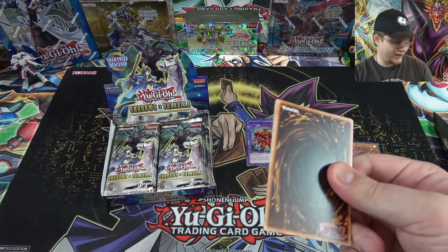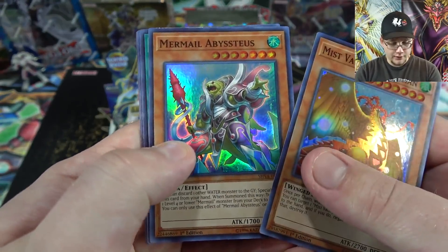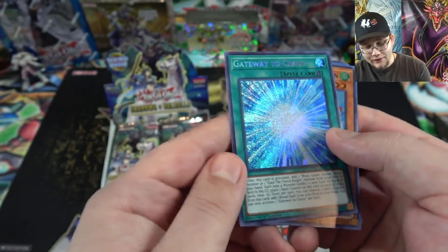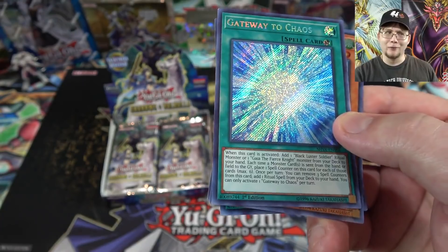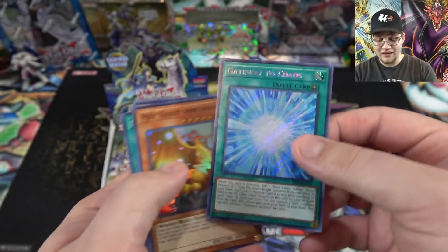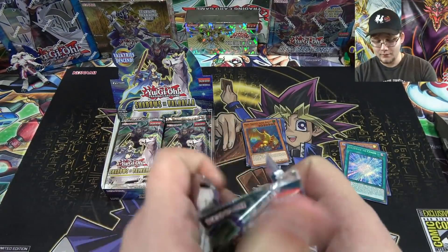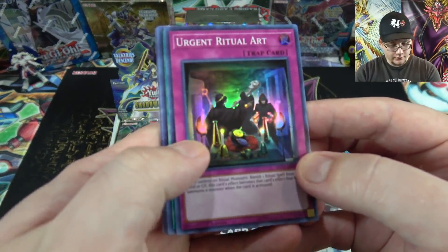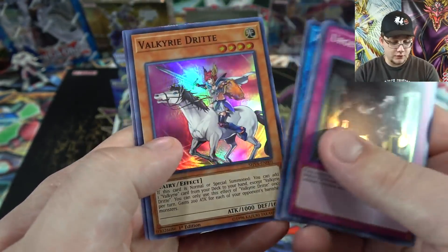I might have to build something with ninjas. I do want to build Valkyries but several cards are hard to get. Epic Avion — another good reprint. Bestias, Cyber Dark Impact — that really needed a reprint. Magical Meltdown again and then Gateway to Chaos — the card that goes with Black Luster Soldier. It really went up in price around when Link Summoning came out, so getting a secret rare version is really good. I might upgrade mine and maybe do an update on Black Luster Soldier.